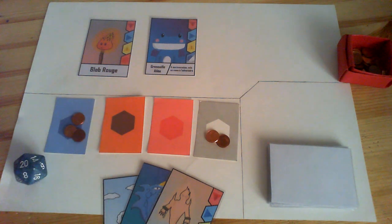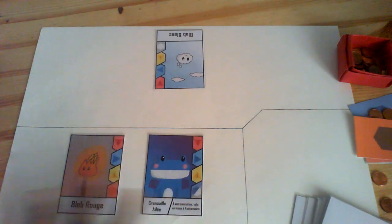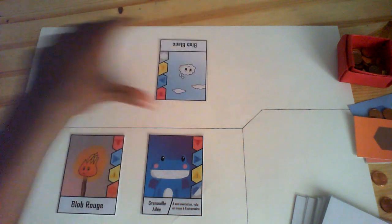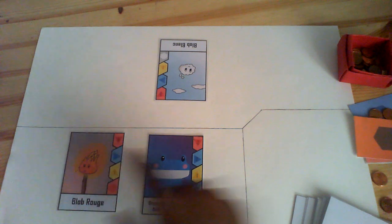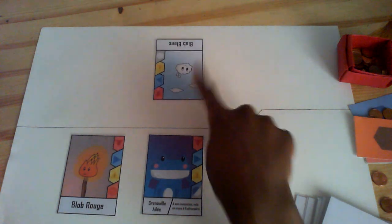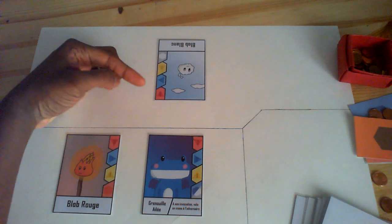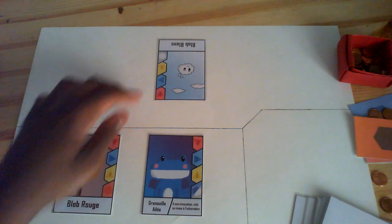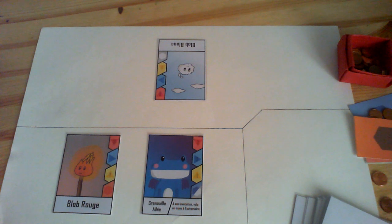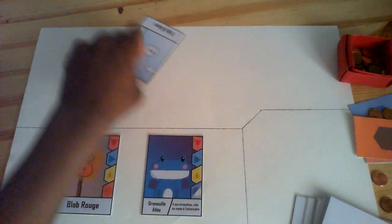Now for the interesting part — attacking, which is the most important part. So let's say this is your summoning zone and this is your opponent's summoning zone. What you do to attack is just say which creature attacks which one — so here is red blob attacking white blob. You take the attack value, one, and you reduce the opponent creature's life by the attack. There is no blocking or counter-attacking in this game. You just reduce the opponent creature's life by the attacking card's points. And if that card's life is reduced to zero then it's destroyed and it goes to the graveyard.